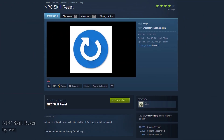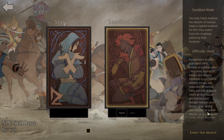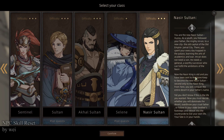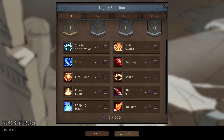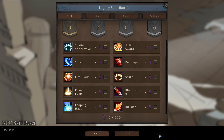NPC Skill Reset by Way. Every now and then, the NPCs on the map will check to see if they have unspent skill points, and if they do, they're just going to spend them willy-nilly. I don't have any reason to believe there's actually any intelligence whatsoever into how they spend their points — they're just going to spend them whatever.